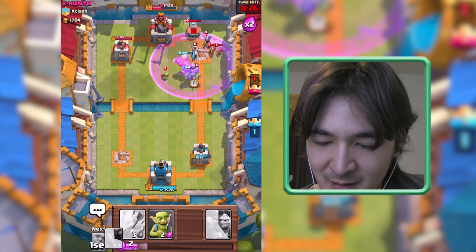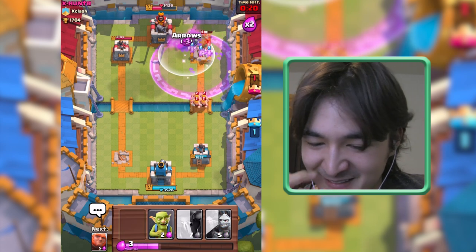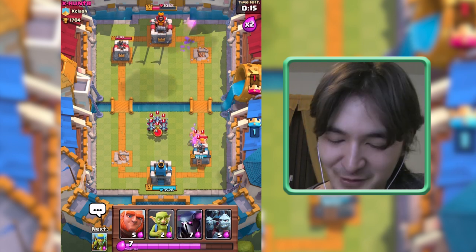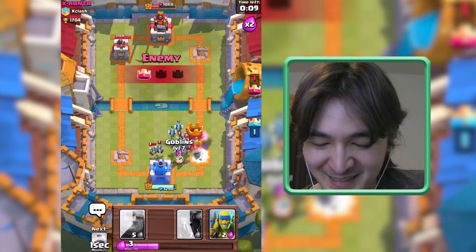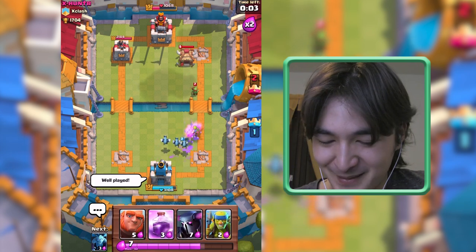Spear Gobs gone — I need Minions to help out attacking. Everything is down again, he's defending well right now. These small units are really giving me a hard time. Well played.